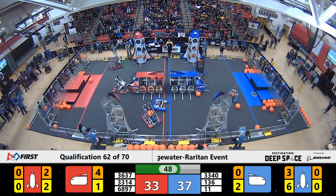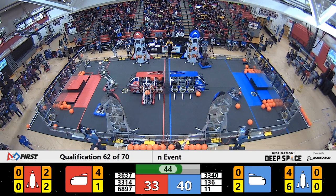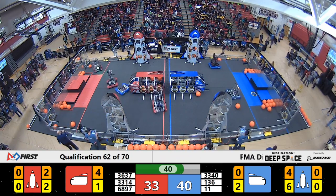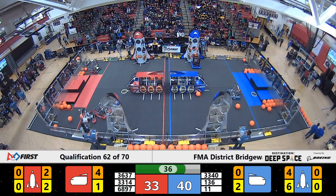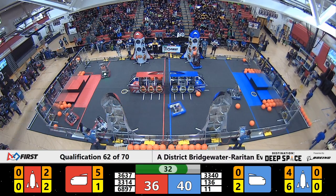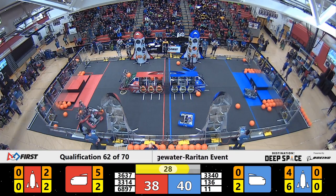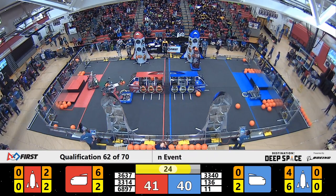We've got three cargo in the Blue Alliance cargo ship — here comes the fourth. The Daleks place another hatch panel on the cargo ship for the Red Alliance. Now there's a gap opening up between the Blue and the Red Alliance as we approach 30 seconds left. One cargo falls to the planet's surface as they're trying to get it into the top section of the rocket.